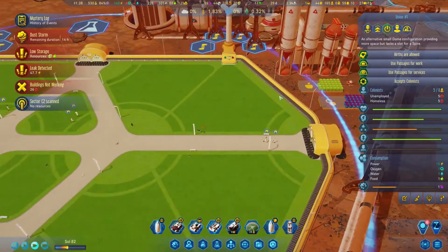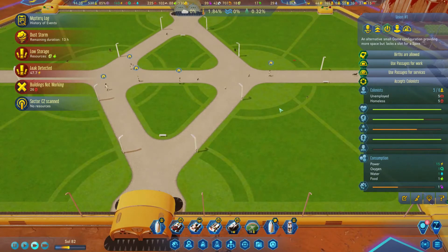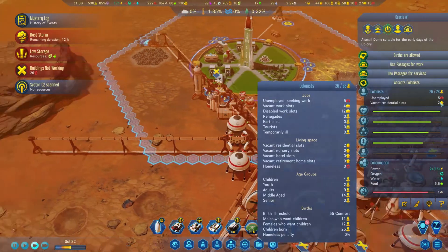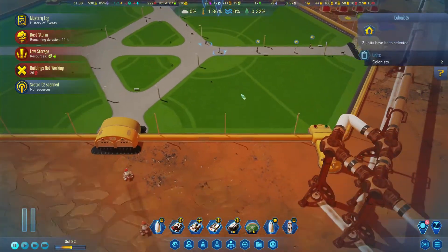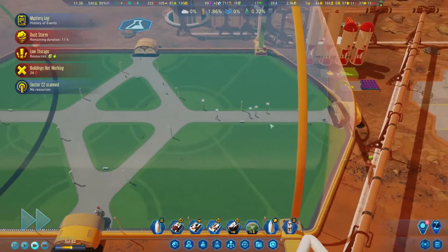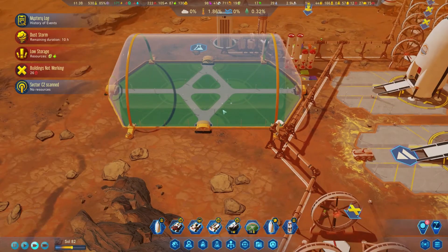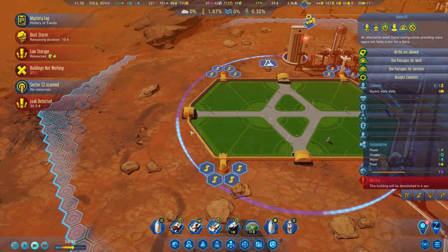Dome still has five colonists — they're homeless. Can you please go elsewhere where you have homes? Those are scientists — can we allow them to work somewhere? There are places they can work. Let's do it manually. Do we have living space here? This dome has two vacant slots. What about here — you have six. I'm going to pause and do this one by one. Two units selected — nice. Move here. Select all five — assigned to a building. Just go away. We have assigned them. Hopefully they're going to go to the nearest airlock and get the hell out of my dome.